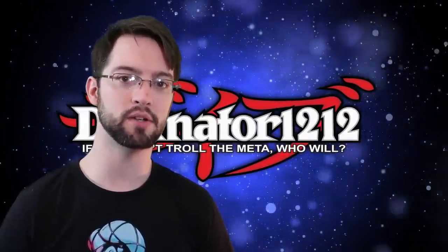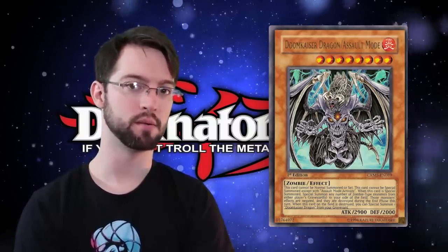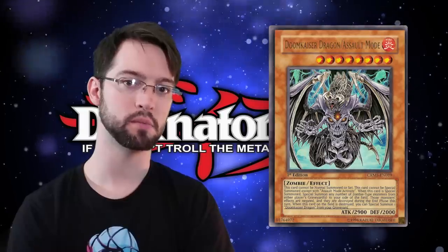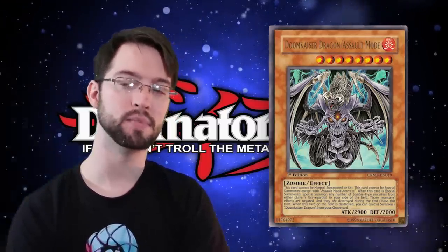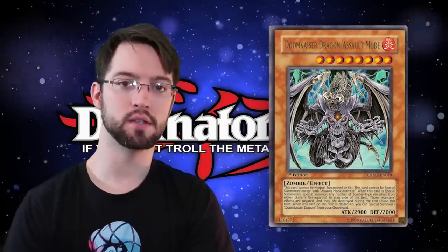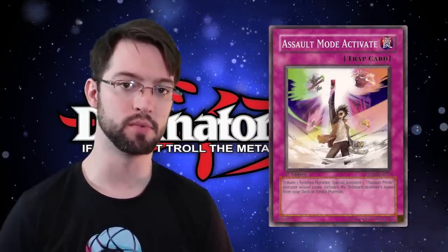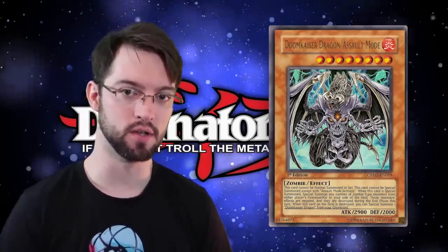We have an honorable mention: Doom Kaiser Dragon Assault Mode. Assault Mode came out in this set. This level 8 fire zombie monster with 2,900 attack has the following effect: cannot be normal summoned or set, must be summoned by Assault Mode Activate. However, when this card is special summoned, you can special summon as many zombie monsters from either player's graveyard to your side of the field. Their effects are negated and they're destroyed during the end phase, but obviously you're synchro summoning with them. That's a lot of advantage with Zombie World. When this card on the field is destroyed, you can special summon one Doom Kaiser Dragon from your graveyard. This is a pretty good card. He's only an honorable mention because Assault Mode is bullcrap — Assault Mode Activate is a trap card where you tribute the synchro monster to summon the Assault Mode version from your deck, so if you draw it, you're out of luck. But besides its wonky summoning mechanic, he's actually a pretty solid monster.